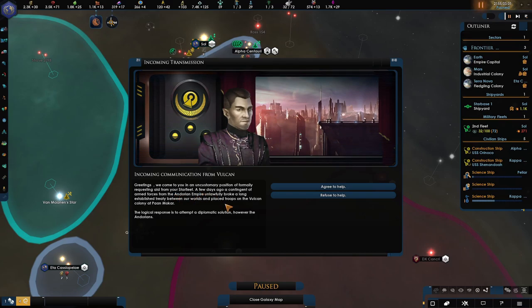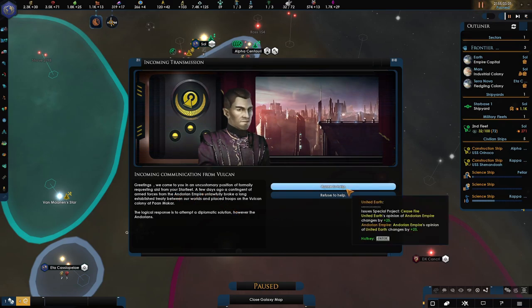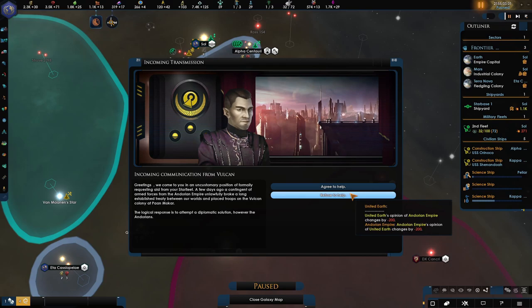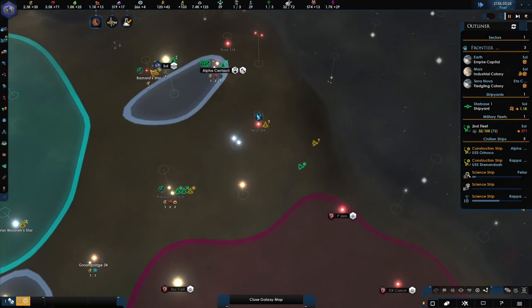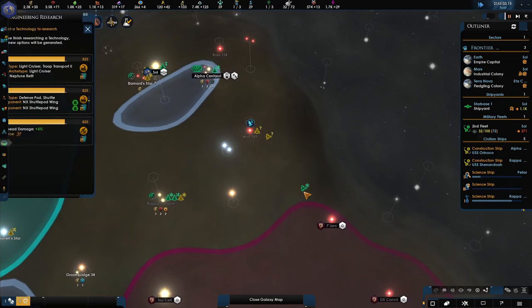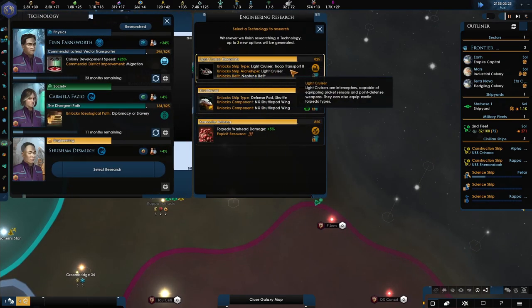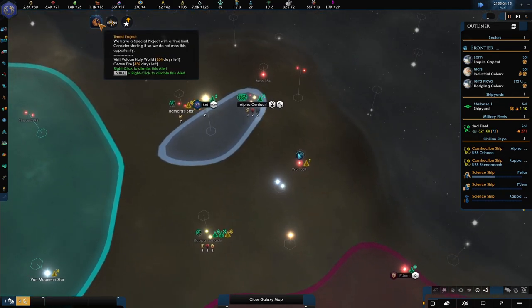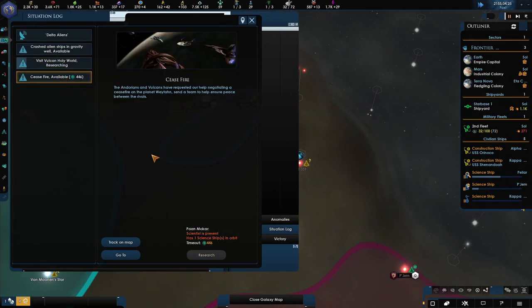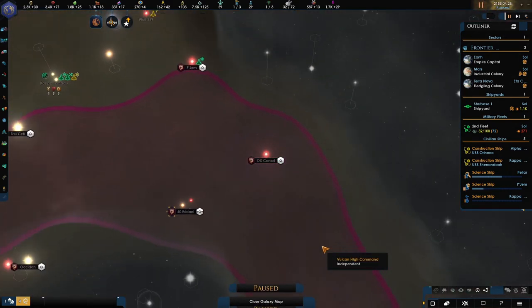I'm probably going to help, if I'm honest. We like to help. There's a bit of research done — the light cruiser, I think I'm going to go for that. Time project — cease fire. Let's go to that — where is that? There it is.